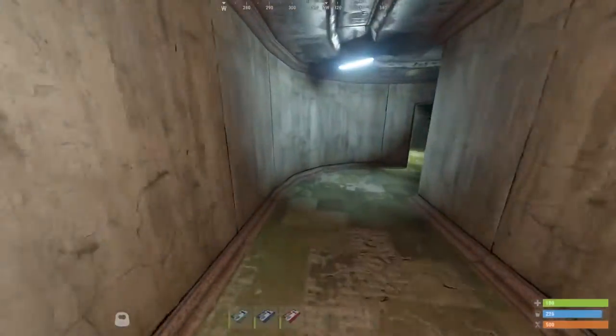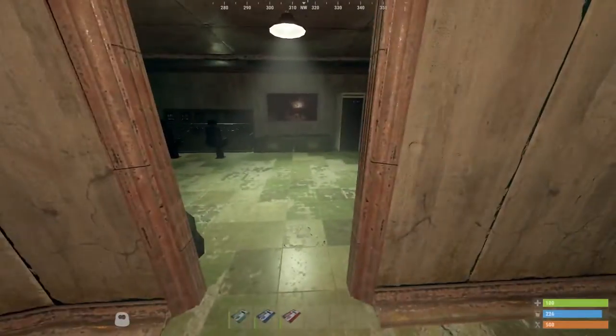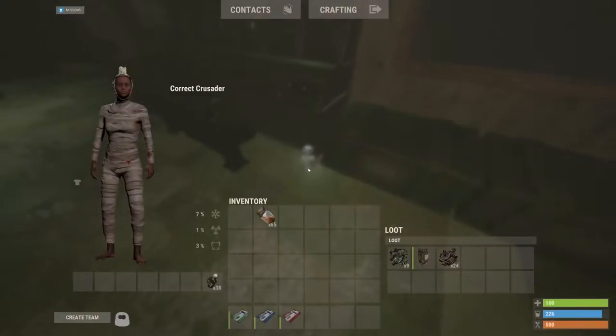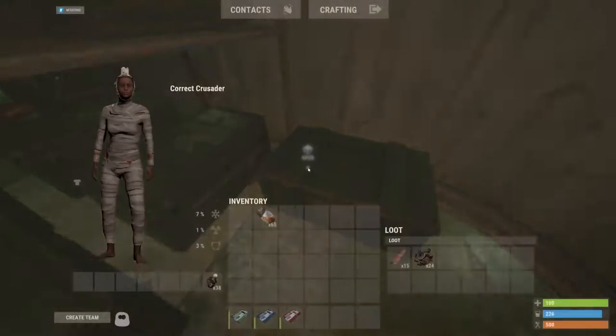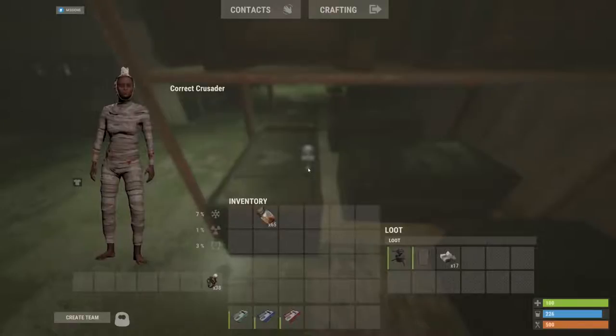Now once you're in red room you will be getting rads in here. I'm in god mode so you don't have to deal with it, but there are rads down here — even if you have a hazmat you will get rads. So let's just get the four elite crates down here and some other loot.